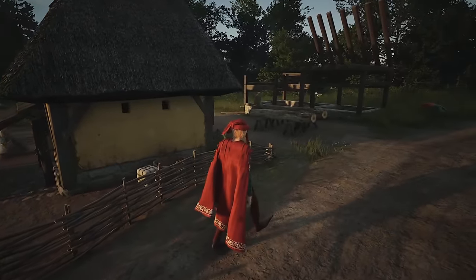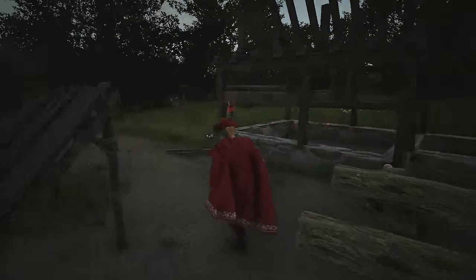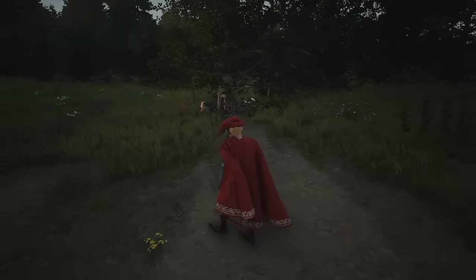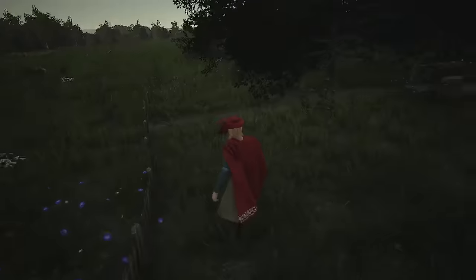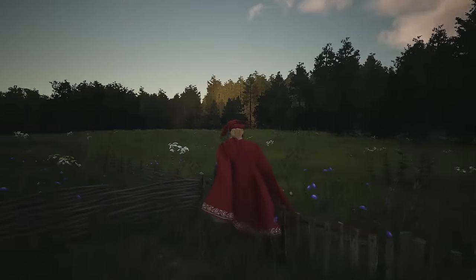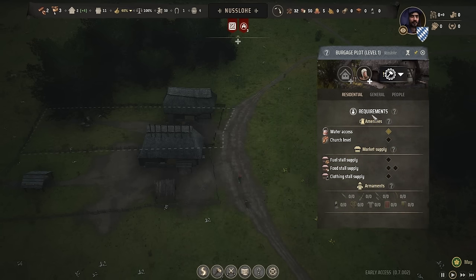We've missed the very first burgage plot being finished. Take a look at that — isn't it cute? They have a pretty long way into the distance for their backyard. Just look at them building it. As they're building this, the backyard will not initially be used for anything, but since we have it I can designate it long-term as some kind of usage plot. There goes the fence — that is so cute. We've finished our second burgage plot. We're so far away from the tree line; past it is probably where the heathens live.